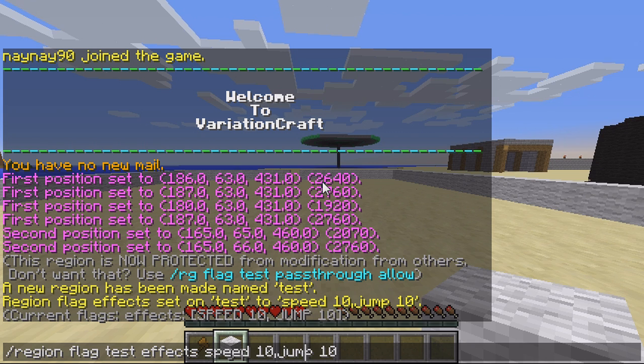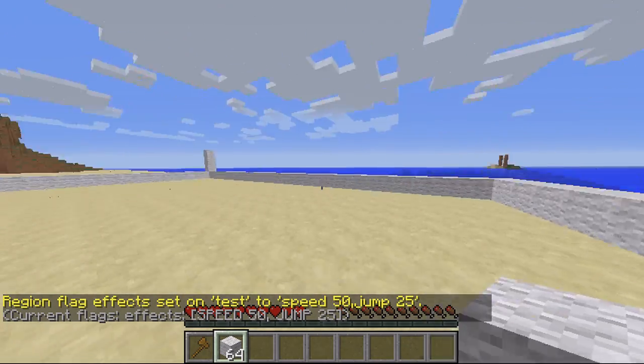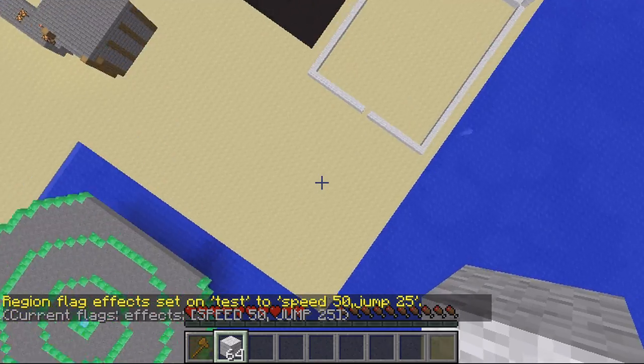Obviously you can set them higher than 10 as well. So for instance if I gave myself a speed boost of 50 and a jump boost of 25, it will now be a ridiculous speed and it will jump stupidly high.